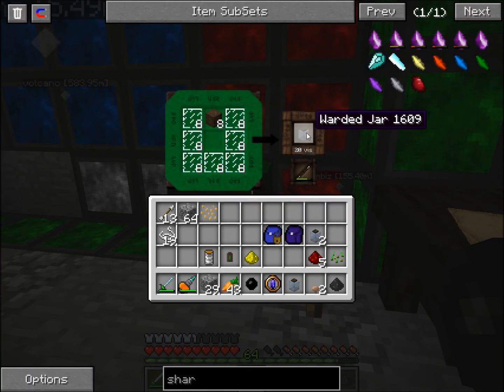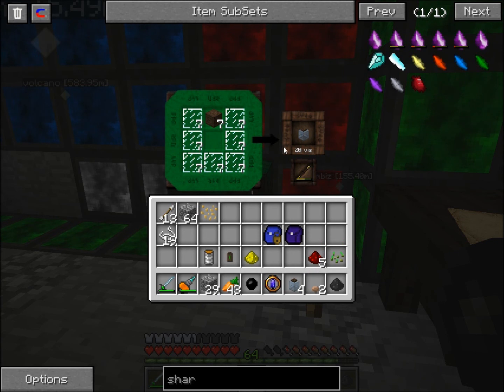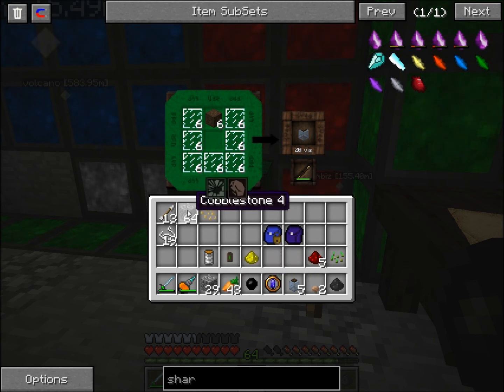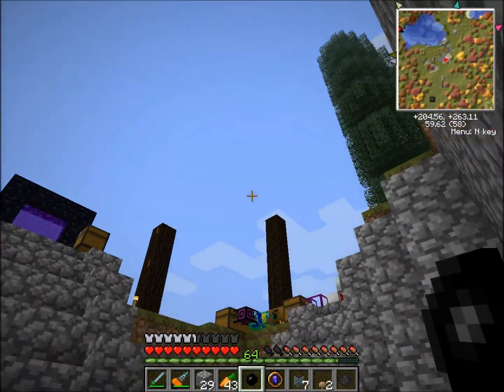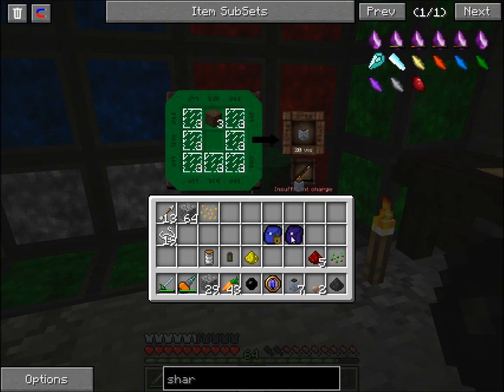What I'm doing here is creating things called warded jars, which are basically storage units for something called essence. If you hold shift over one of these things you can see little symbols come up — this one has an eye and a plant-like symbol with a number showing how much essence is in each carrot. Cobblestone has two symbols but no number, meaning there's only one. I need to be really careful because this aura node nearby is probably getting dangerously corrupted.